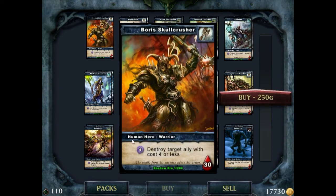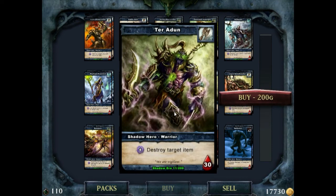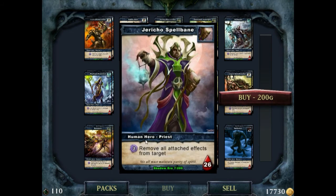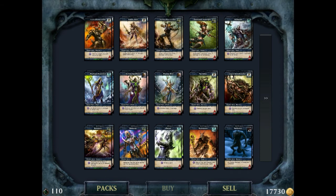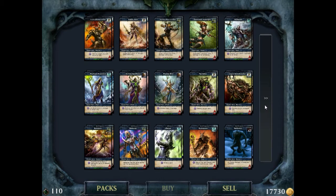Each hero has a race and class - for example, human warrior. There are also human hunters, shadow hunters, shadow warriors, and human priests. Depending on what hero you pick, that will determine what type of cards you can put in your deck.